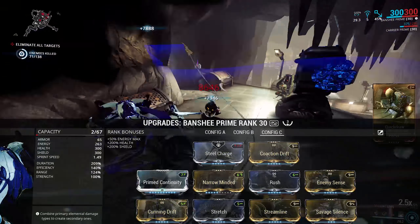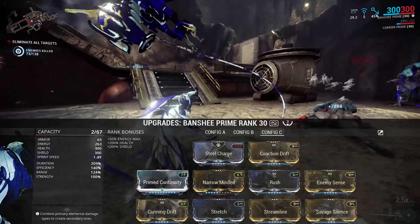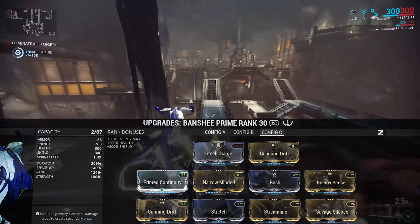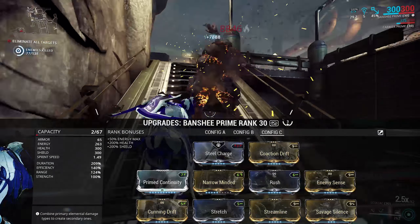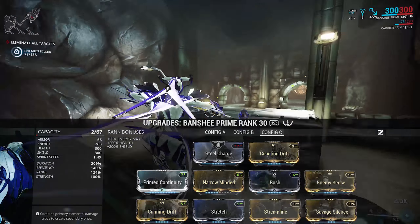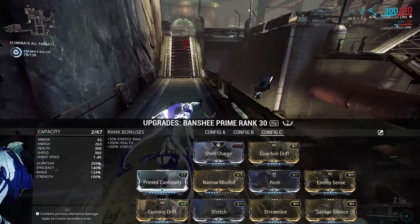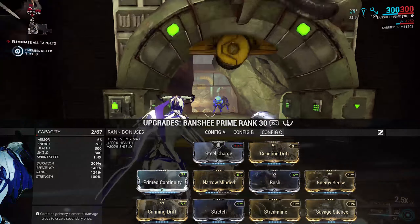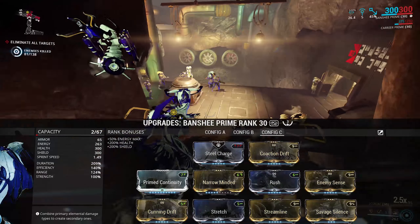Mostly duration with a little bit of range. Steel Charge in the aura to give us more melee damage. Primed Continuity and a half-rank Narrow-Minded to not kill range too much and give us extra duration. Cunning Drift to counter Narrow-Minded plus add a little bit of extra range to help with the silence. Enemy Sense for enemy radar. Rush to speed up your movement. Streamline for efficiency. And then Savage Silence to buff finisher damage and make sure everything hit by Silence is basically a one-shot kill.